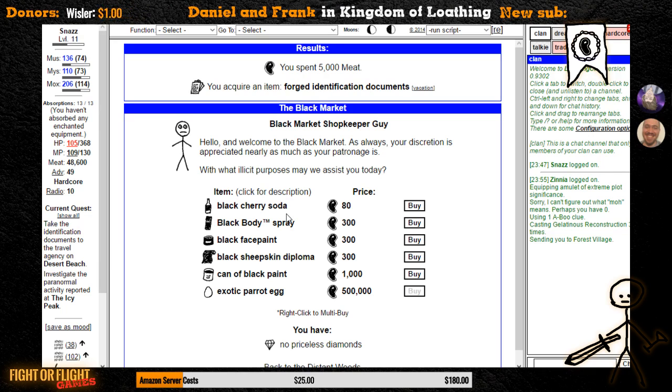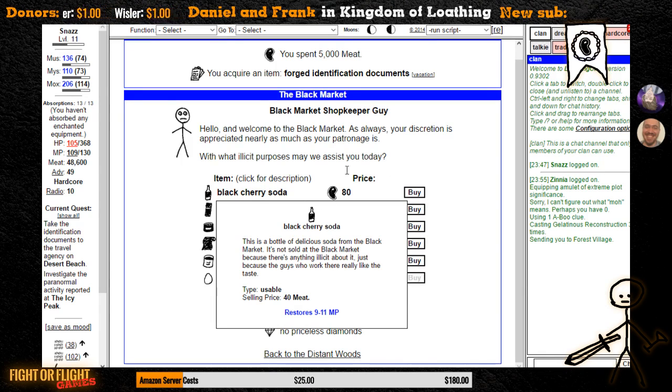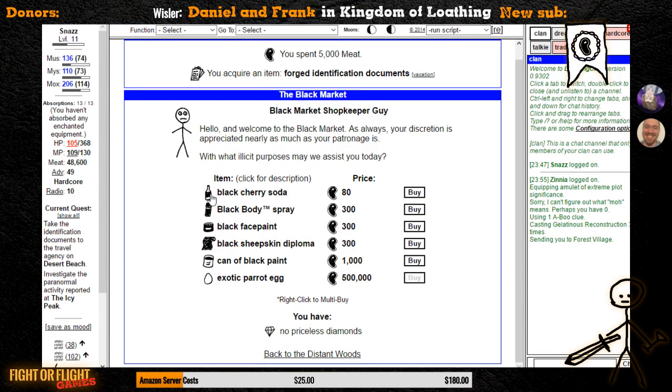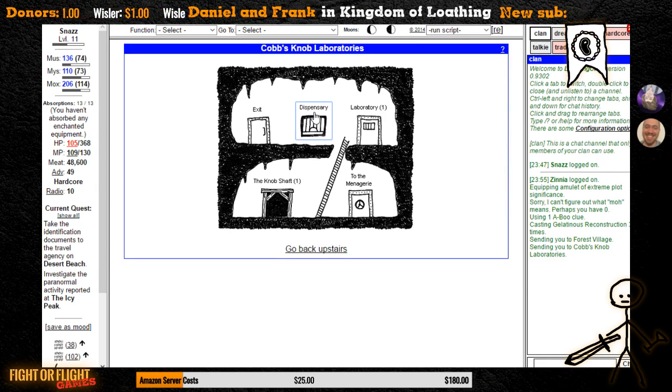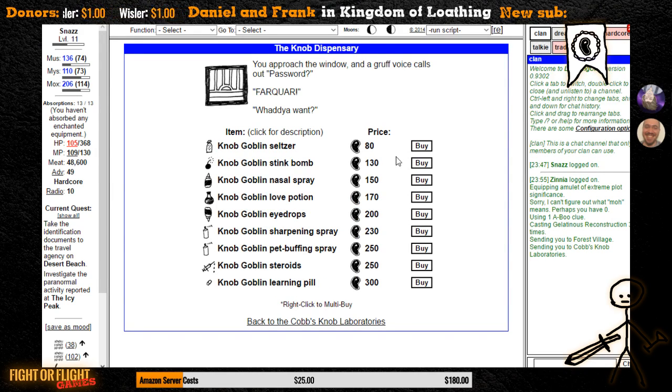I believe that may have changed — I think the Knob Goblin Seltzer in the Knob Goblin Dispensary is equivalent to this at this point, though I may be wrong. The Seltzer is 8 to 12 MP for 80 meat, so yeah, the Knob Goblin Seltzer has the same average meat-per-MP as the Black Cherry Soda, although it is swingier, which a lot of people prefer to avoid.